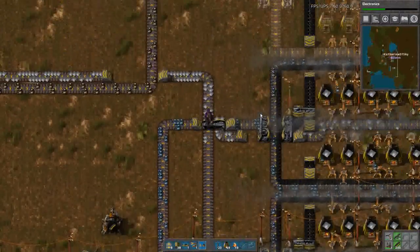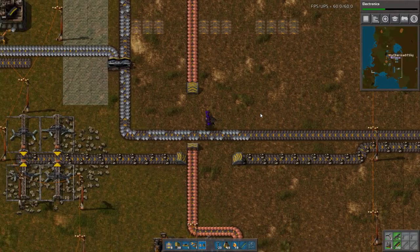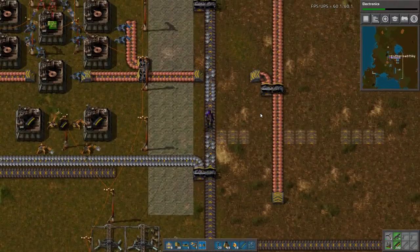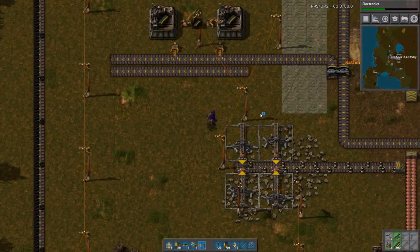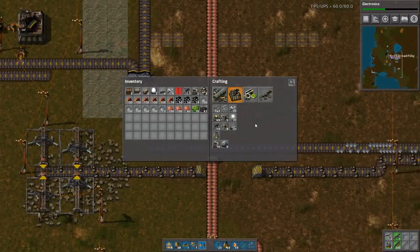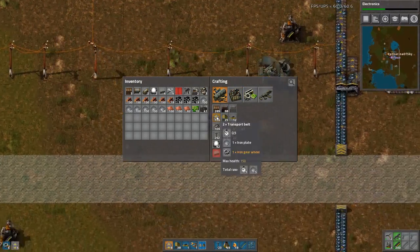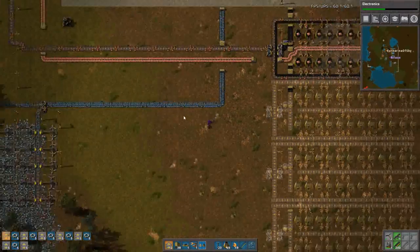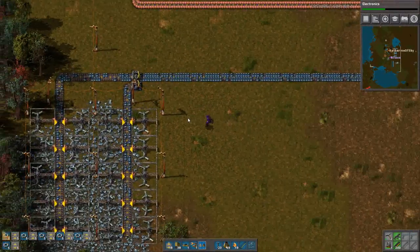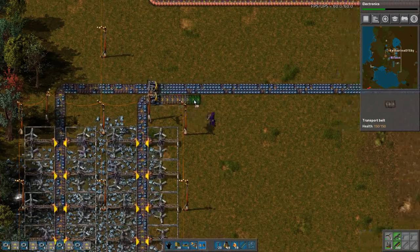So basically what I did was instead of having one iron furnace column of 12, I now just have two of six because the input is not much bigger anyway. So it's more of a cosmetic thing right now, but we'll get there - just decorative furnaces. It does generate twice as much pollution though.